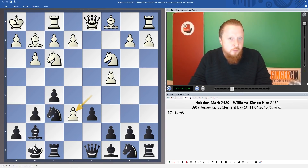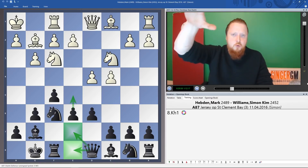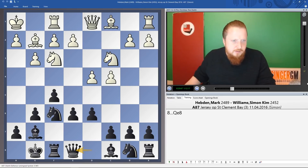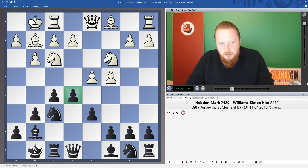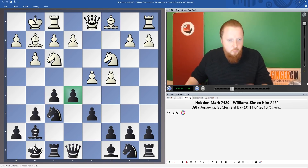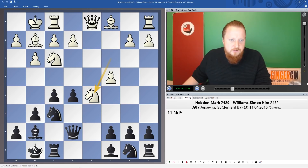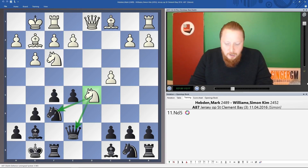Our normal plan is not Nc6 immediately. Instead, I would try two different things: either Qe8 or Qe7, then push the pawn forward. Qe8 is sometimes my preferred move — let's say White plays something passive, then we play e5, which is what we want. If I had gone Qe7 instead and done the same, you have to watch out for pawn takes and Nd5, which attacks the queen and can be a little annoying. So generally try to move your queen behind your pawn and then push it.